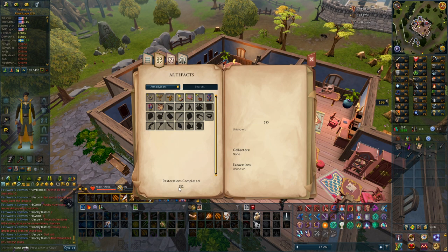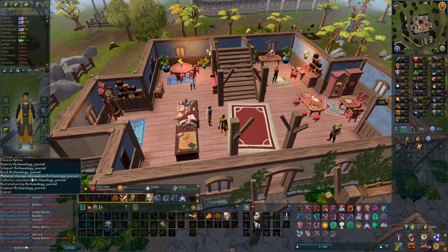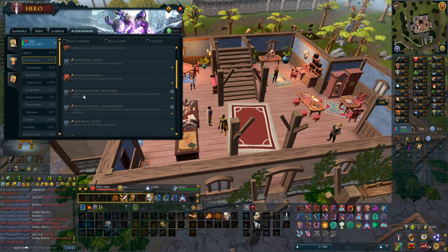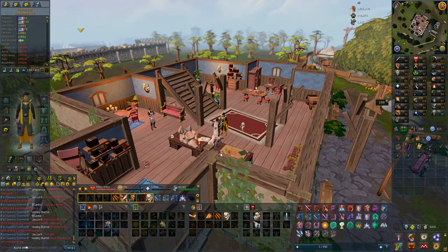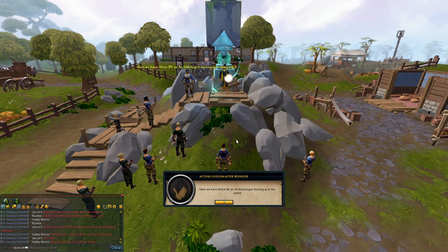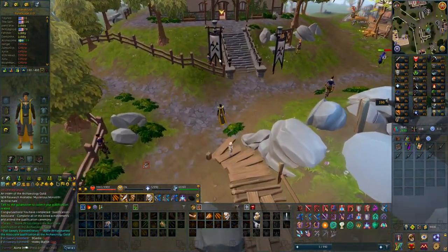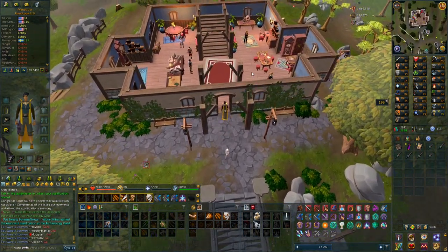This is so strange. I got over 250 restorations but nothing popped up — I didn't get an achievement or anything. But if I go into my qualifications, it actually says that I should be able to get a rank up. The next one is Professor and Guildmaster, so I assume it's just done. If I just go here — so I can actually just do it. So it was just bugged, it didn't pop up an achievement or anything.